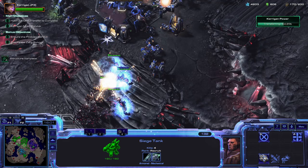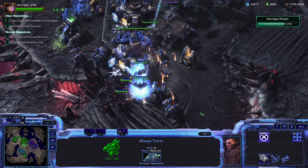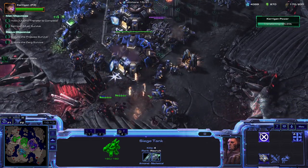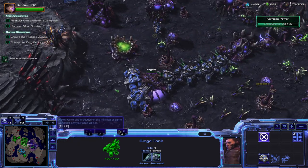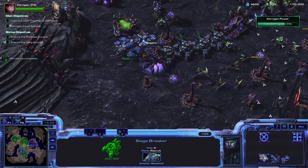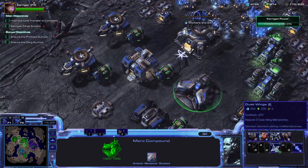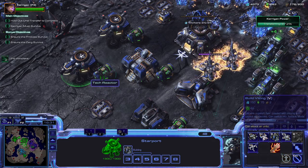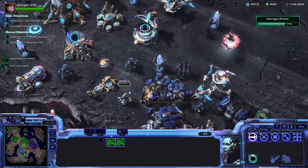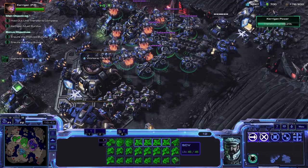Can I get Siege Breakers? Yes, I can. And then Dusk Wings as well. Instant depots — get me set up. These Siege Breakers I'm going to move up here. Moving them this far forward is just asking for them to get killed — I might want something that can go in front of them. We'll keep these guys a little bit further back. Dusk Wings, and I can give them a Science Vessel. That's like my mobile group — I'm very happy with it.